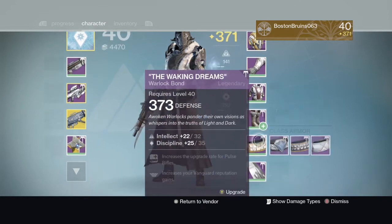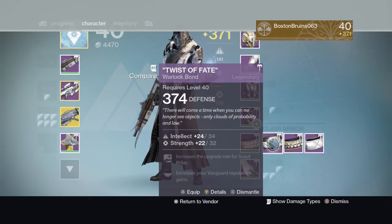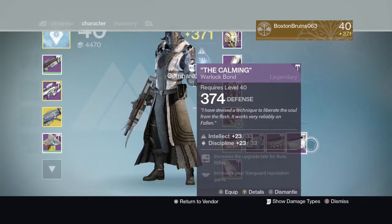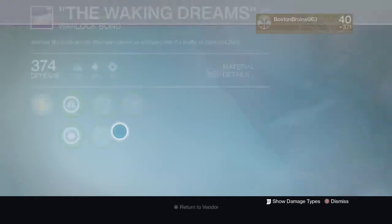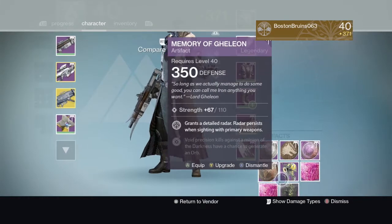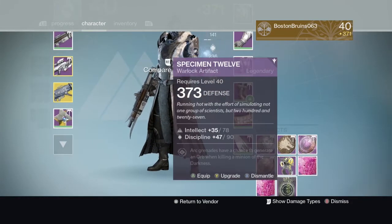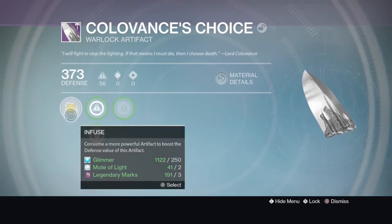We got some bonds, 374 twist of fate, the calming. I'm not sure which one I'd rather infuse, but might as well get that out of the way. We got a lot of artifacts right now: 374, 375 - yes, I will take that.